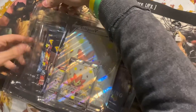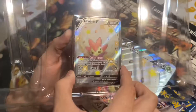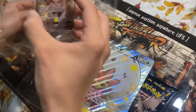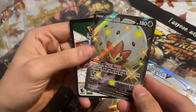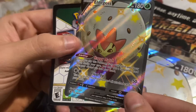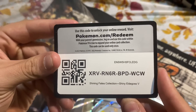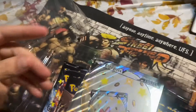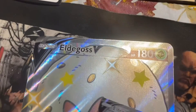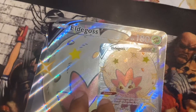Look at this — we got a Shiny Eldegloss V box, Shining Fates. Look at that shine on it right there guys, it looks like it has texture on it, it's a real nice card. Beautiful — it does have texture, yep. And the rainbow shining off it is amazing, a real beautiful card. We always hook you guys up with the codes — go ahead and pause the video if you need to. The ginormous card really lets you see the beauty of it. Shiny Eldegloss is real cool, real nice pink and white alternate colors.